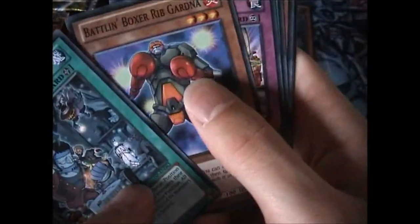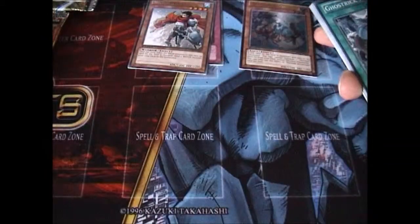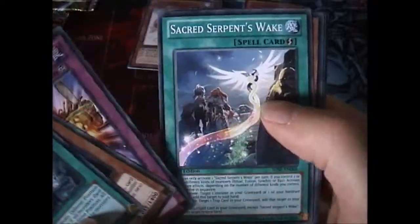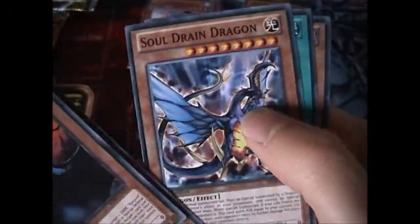We have Shadow Spectres next. If you're wondering, I'm still working on the eBay account, but I'm going to do a Trade Binder when it's ready. So I suspect that will probably be for trade as well. Okay, we have Vampire Duke. And one of the Mythic Dragons.